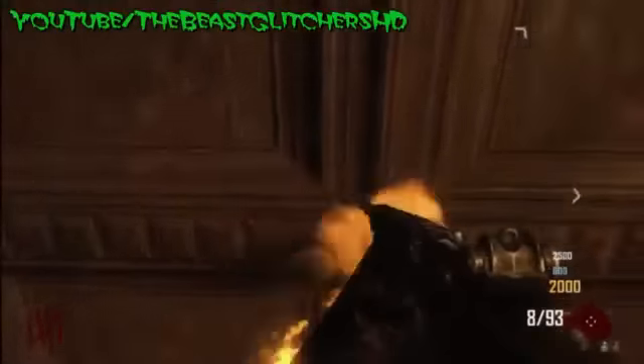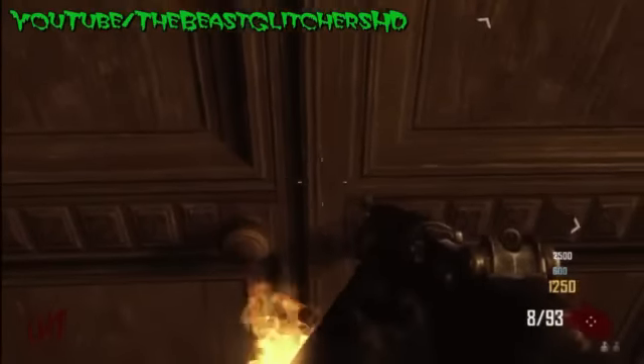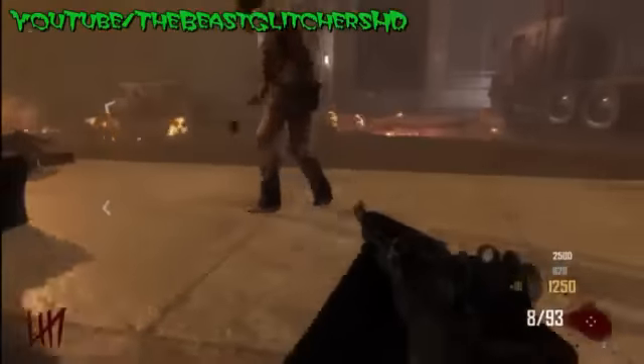So all you want to do guys, you want to come by this bar and stand by the front door, and you want to get your friend to stand by the side door. Now once you're at both doors, you want to open the door at the exact same time and then sprint inside the bar.